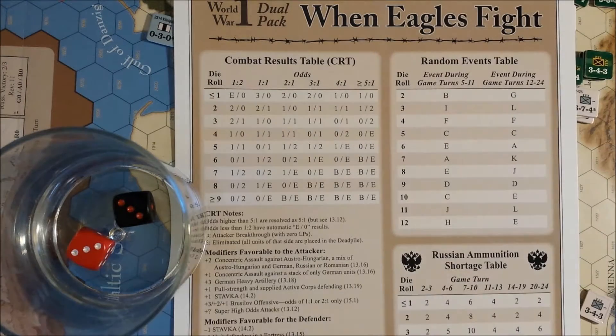Austro-Hungary will have three replacements total — they were supposed to get two, but will only get one. The Russians get five replacements, and the Germans get two replacements this turn. We are going to do the New Units and Withdrawals phase next, starting with the Russians.